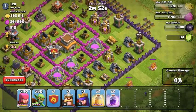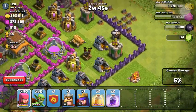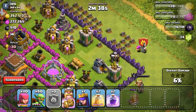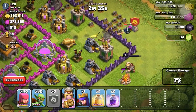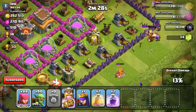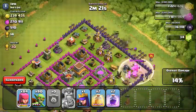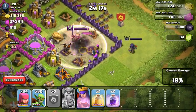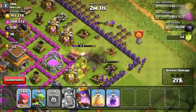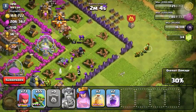Yeah, mostly everything's up top here. Where should we throw in the Barb King? Right here? I'm so stupid — what an idiot. We need loot, we need loot. I don't think they care that we need the loot — they want the loot, or they want our trophy cups.